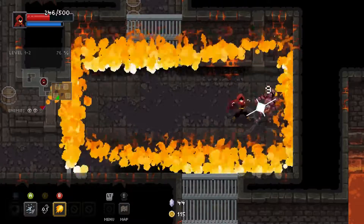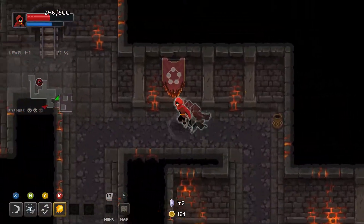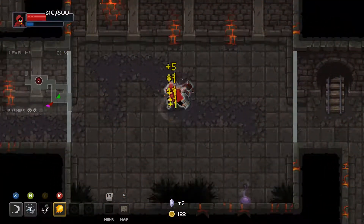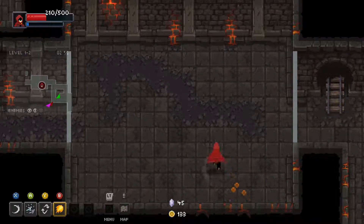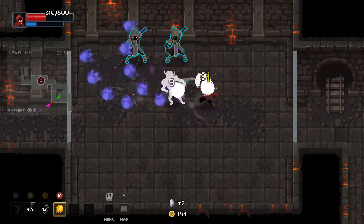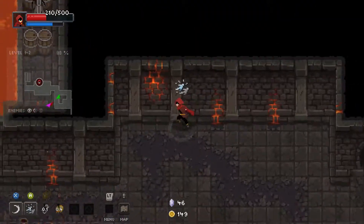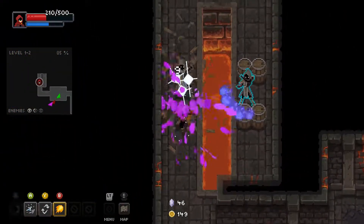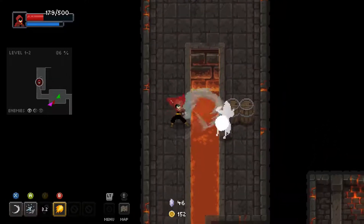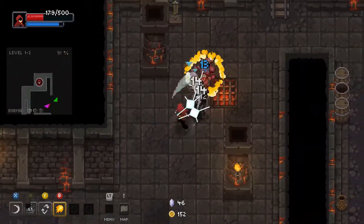It looks like air does less damage to these fire knights. Somehow fire trumps air — I don't understand. That was painful. I'm glad we bought that healing potion because we'd be dead now. Just stand there and watch me kill your friends. I think we have the ice dash on — I thought I put the wind dash on.